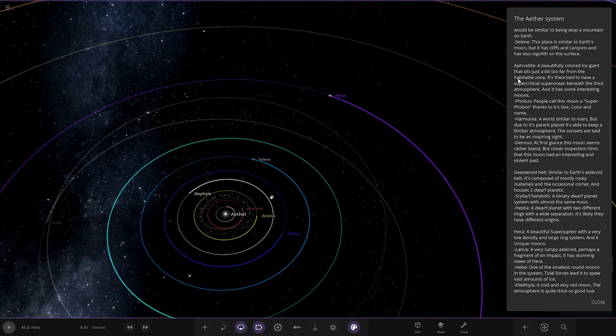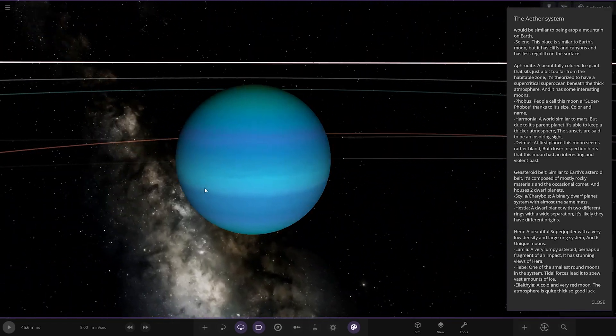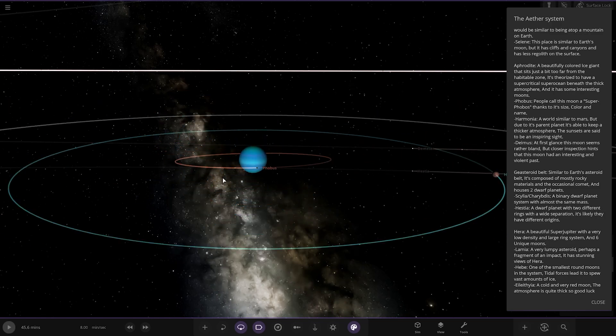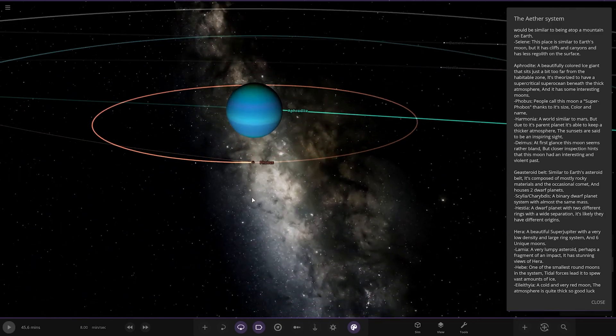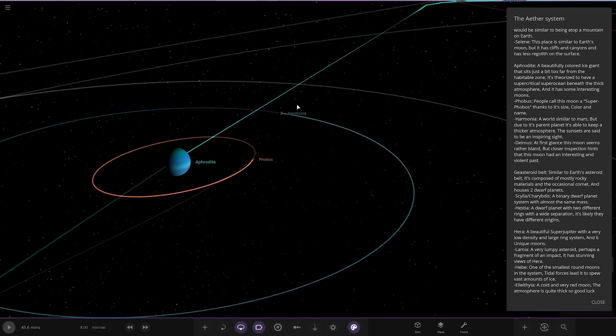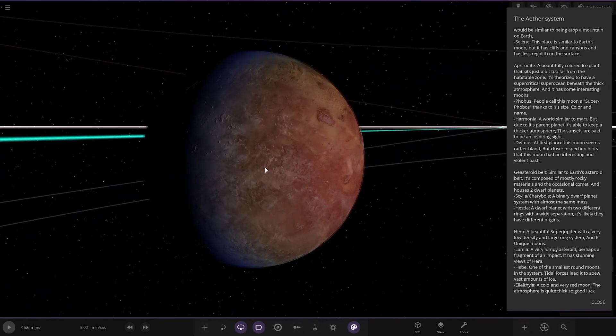Next up we're heading to Aphrodite — a beautifully coloured ice giant that sits a bit too far from the habitable zone. It's theorised to have a supercritical separation beneath the thick atmosphere and has some interesting moons. We've got Phobos — people call this moon a super Phobos thanks to its size, colour and name. Then Harmonia — a two-tone atmosphere on this one as well; a world similar to Mars but, due to its parent planet, it's able to keep a thicker atmosphere. The sunsets are said to be an inspiring sight.